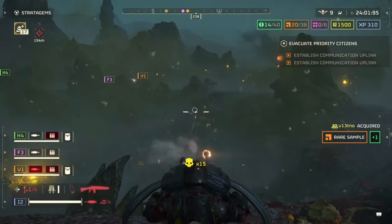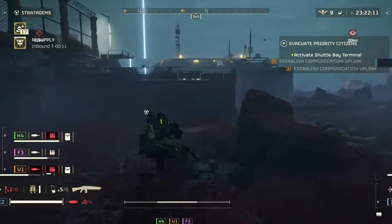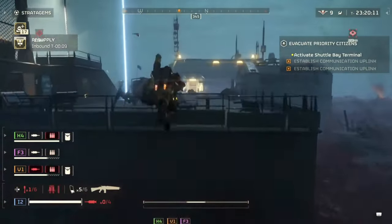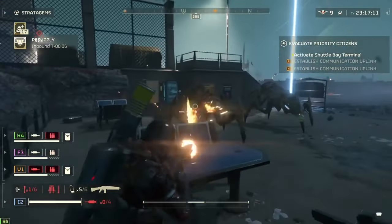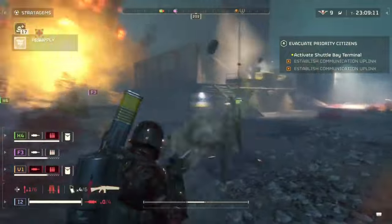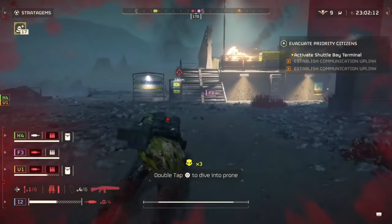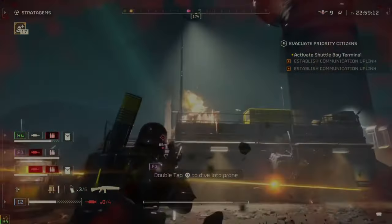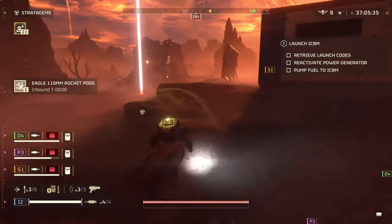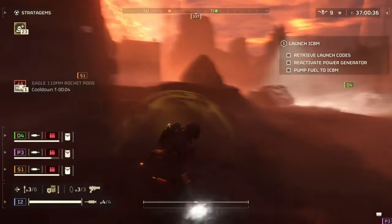Let's start with the mag size, which is only 25 rounds. That seems like a lot for a marksman rifle, except when you're always firing in full auto, 25 rounds only gives you about 8 seconds of breathing room before it's time to reload. And then we come to the total ammo capacity — whenever I took this gun on automaton missions, I was constantly running out of ammo. Maybe I was exercising less trigger discipline shooting at targets that shoot back, but I did find I could conserve ammo a lot better against bugs.